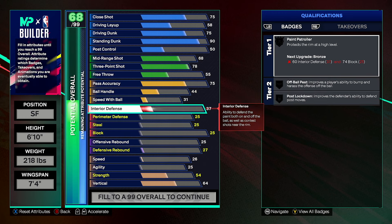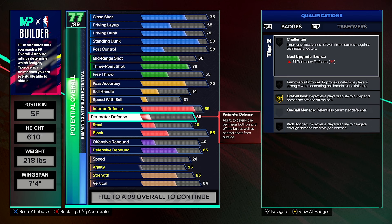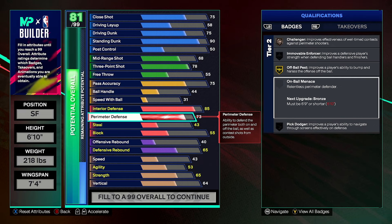Interior defense — as I said, we're a lockdown, but honestly we're more of a room protector on this build. But because we have so much speed, it's super easy to switch with the point guards. I feel like I lock up guards almost better than I do big men on this build, just because I'm so lanky at 6'10" and speedy that they can't do anything on me. The paint is completely locked and I'm so easily able to contest all their shots compared to when some of these smaller players are guarding them — you know, they can shoot over them pretty easy. Nevertheless, we still have 73 perimeter defense, which is still really good. You can see we get challenger bronze. We don't get on-ball menace.